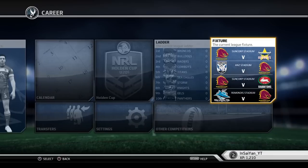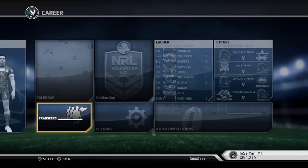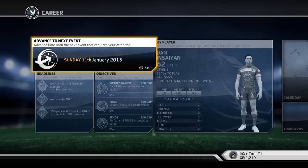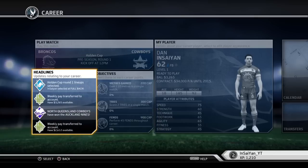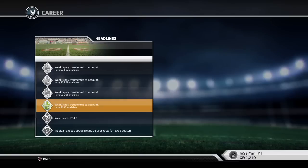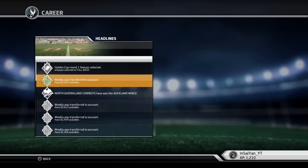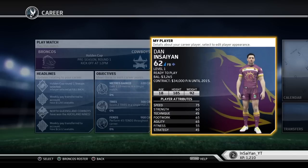This is just a menu system, not too much to go through at the moment. We haven't even played our first game. I went with the Holden Cup Under 20s Brisbane Broncos team — I was going to go with the Queensland Cup team but I thought more people would be interested in the Under 20s comp. I'm playing on Pro difficulty, five-minute halves. Two thousand bucks a week — not bad for a rookie.